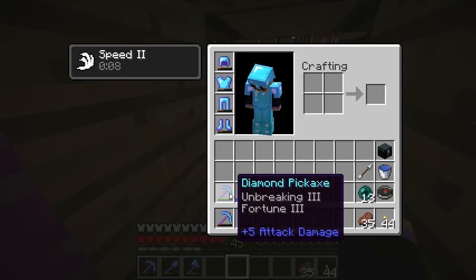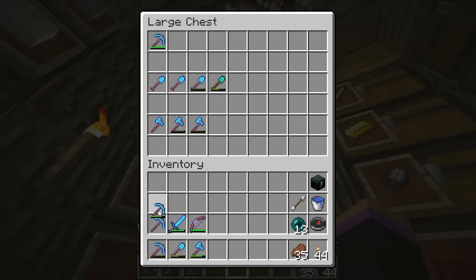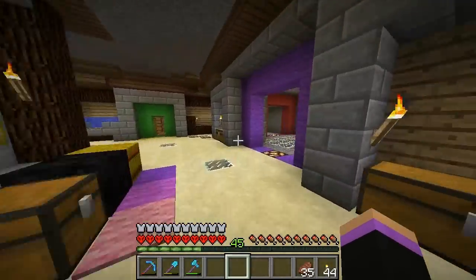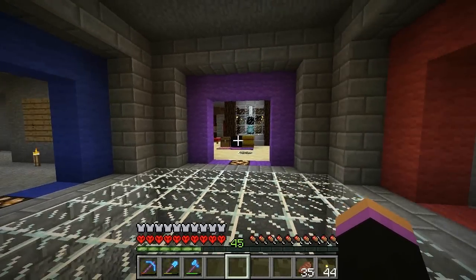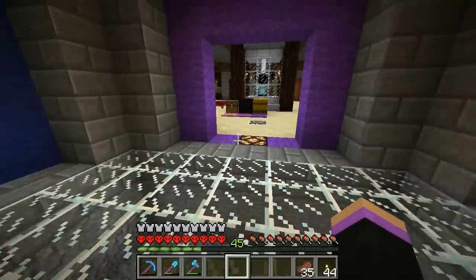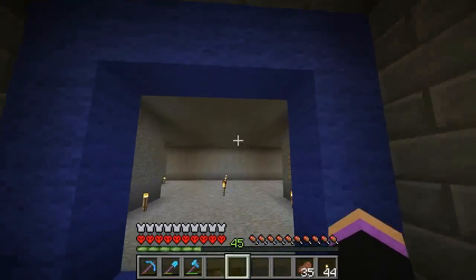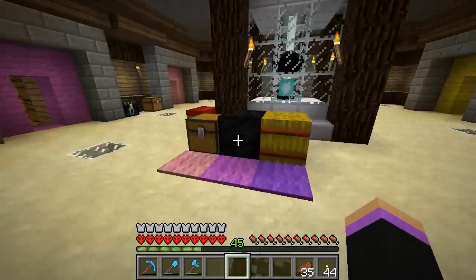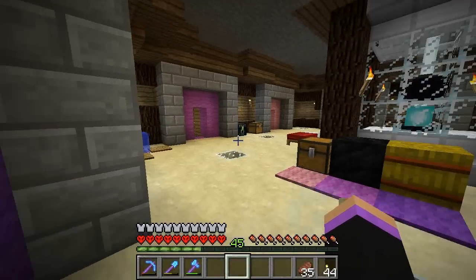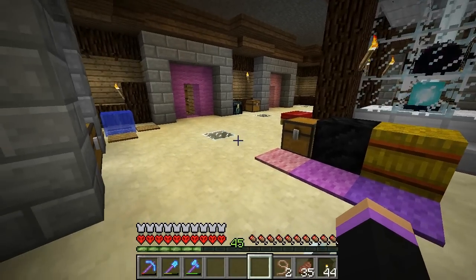What we're going to do now is — this is a Fortune pickaxe. We have an Unbreaking 2 book; we'll go get an Efficiency book, add that on there, and put Efficiency 3 or 4 on there. I won't go Efficiency 5 because it's only Unbreaking 2. Then I'm going to the nether and dig out in the door direction — the portal is here and the door is there, so I'll dig out that way extremely fast.